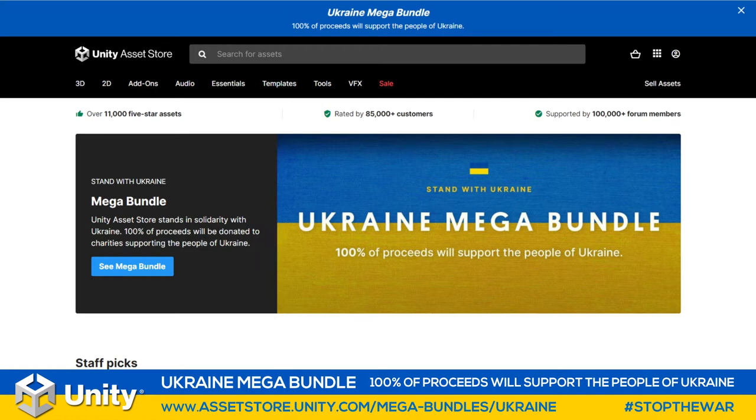There are people all over the world trying to do what they can to help those in need, and Unity are stepping up to the plate, saying they are standing with Ukraine. They've got two amazing offers going on at the moment that you can use to help fund those charities in Ukraine and support the people there. The first is the Ukraine Mega Bundle.